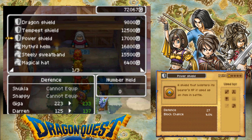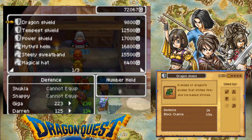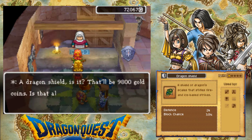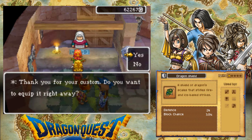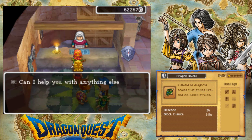Let's have a look. What's the most expensive shield you can get? Power shield — 17k. Well, considering the difference between the cheaper shield and the most expensive, it's only three armor. I mean, I guess there is an increased block chance, but I'm going to give Darren a dragon shield so that he can defend himself. Yes, Darren can have that. Okay, that's good.